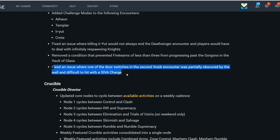They fixed an issue where one of the door switches in the second Vosk encounter was partially obscured by the wall and difficult to hit with a SIVA charge.